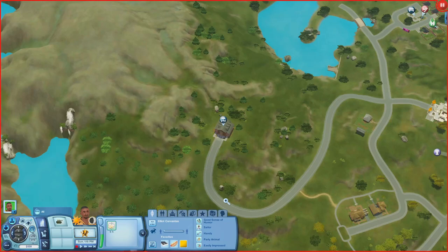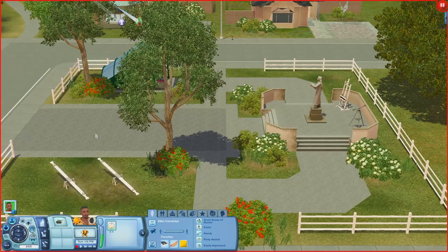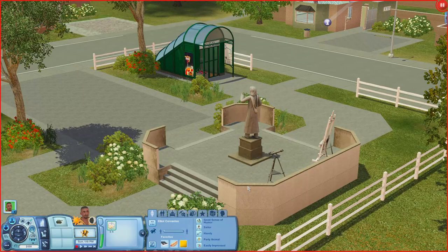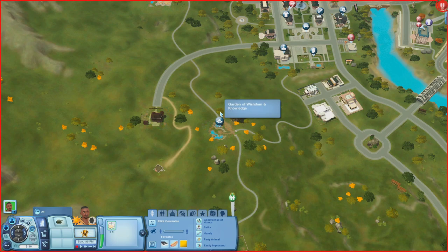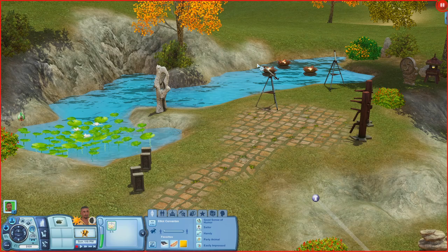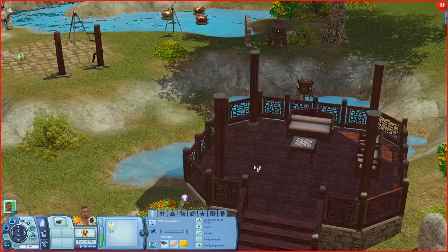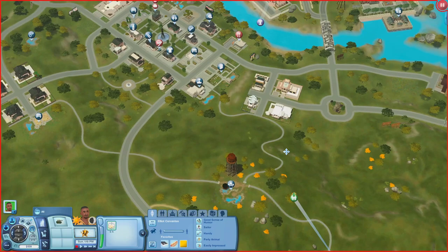Now let's check out the Edgewood Park, a little residential park area. There are seesaws, an art easel, a telescope, and a little subway object — you could definitely add more stuff here. Then there's the Garden of Wisdom and Knowledge, which has boards for sims to break, a pond, telescopes, martial arts training posts, grills, picnic tables, and a gazebo with seating underneath.